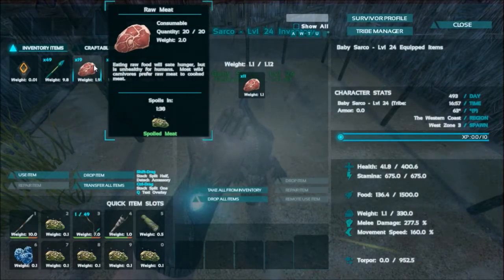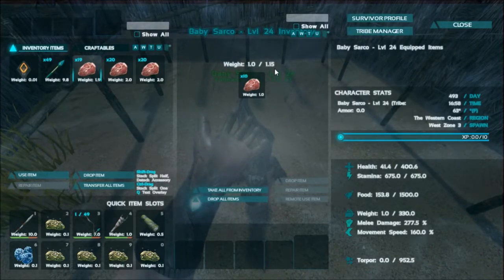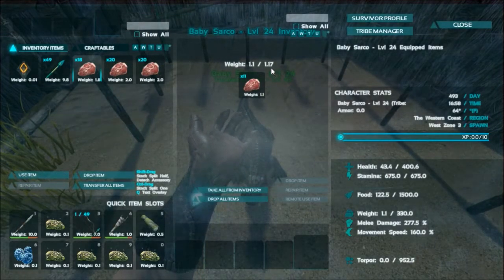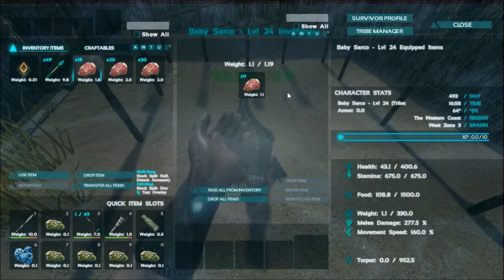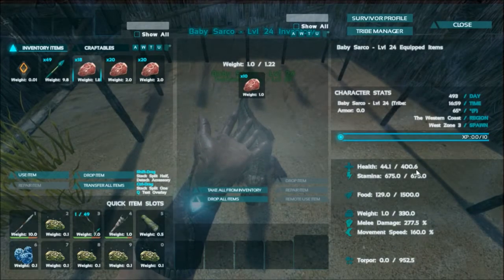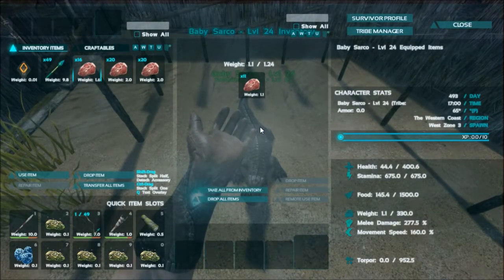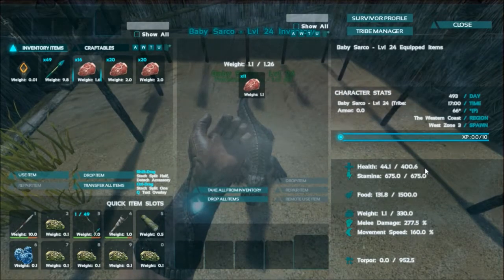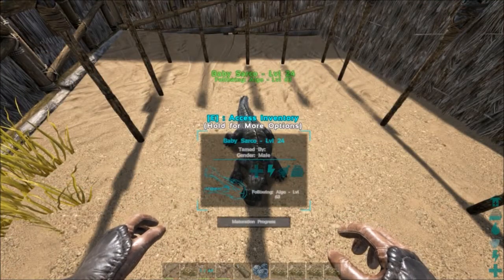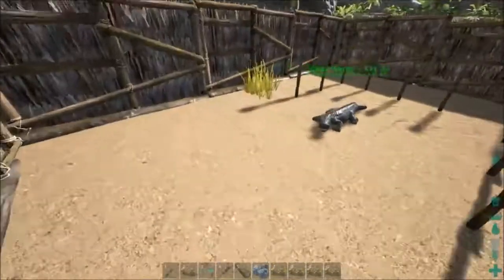It can hold eleven now. Each meat is 0.1 weight, so when this hits 1.2 I'll be able to put in 12. I have no idea what these stats actually mean — like, this out of 400, is that just going to be their health as a baby? Does it go up when they grow? Or is that the most health it's going to have for whatever level it is? It's level 24, that sucks. Rosie's 24 and Ross is 50, so it took the lower level.